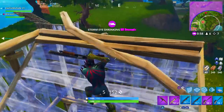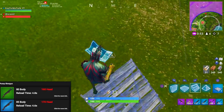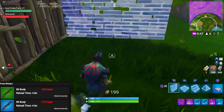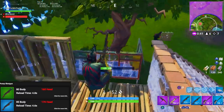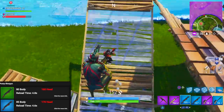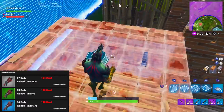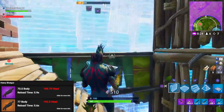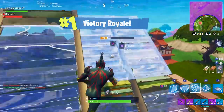Starting off, the pump shotgun: the green pump does 80 body and 160 headshot. We're gonna focus on body shots since not everyone can hit headshots consistently. The green pump does 80 body, the blue pump does 85 to the body. The tacticals: gray has 67 body, green has 70, and blue has 74 to the body. The heavy shotguns have 73.5 to the body and 77 for the gold heavy shotgun.